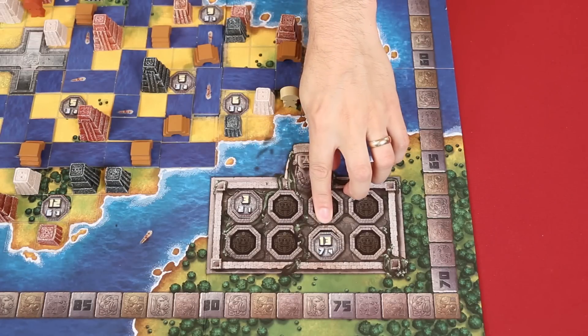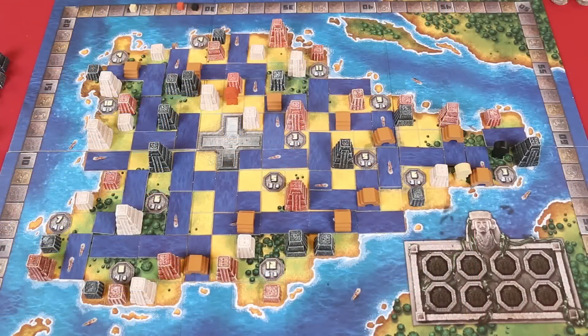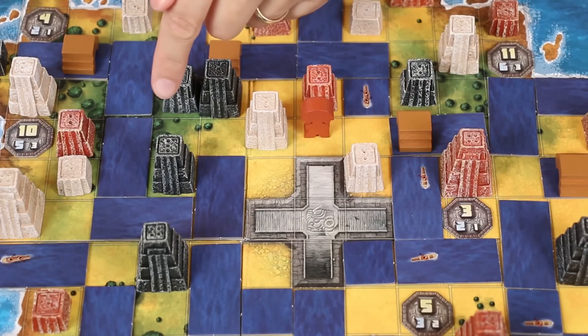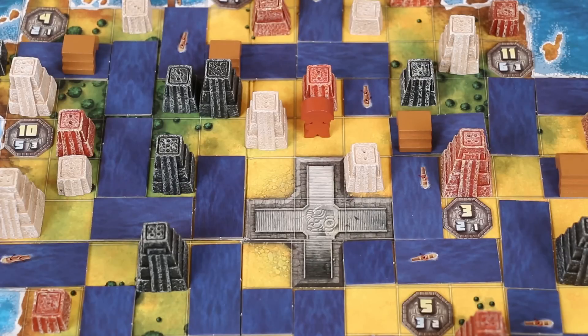Sometimes because of how canals have been placed and which ones are remaining, it just won't work out. At the end of the second period, score grandeur for all founded districts including those from the first period, just as before. But now you also score grandeur in districts that were not founded. If you have the greatest grandeur in an unfounded district, you score points equal to the total number of land spaces there. If you have the second most grandeur, you score half that amount rounded up. If you're in third place, you score half the points second place would get, rounded up. And if your noble is on one of the four starting spaces, you gain five additional points.